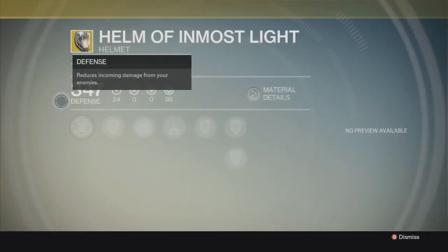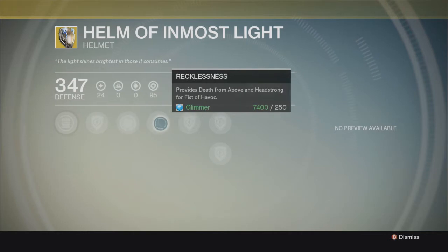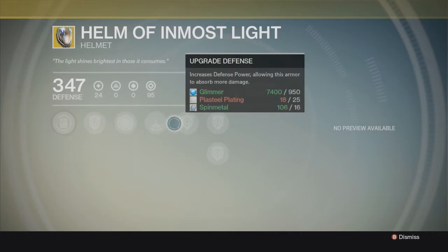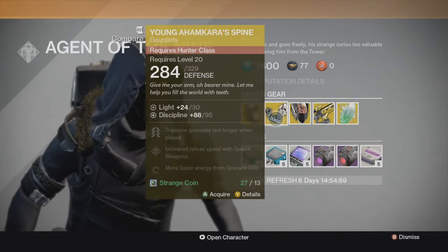Helm of Inmost Light. Now, this one is basically used for the Titan to increase his melee attacks for close-quarter combat, where you would actually have no choice to evade the enemy. You have to take them down in order for you to pursue. For escape, this is perfect for you, and also perfect for those Titans who have shields that don't have weapons of light or armor of light.